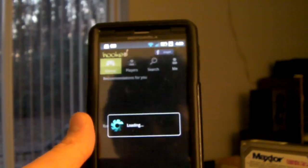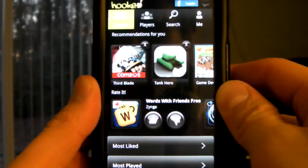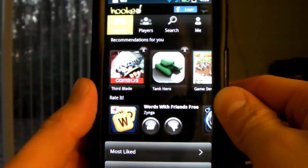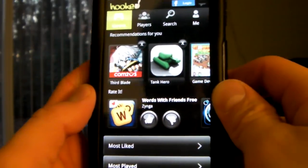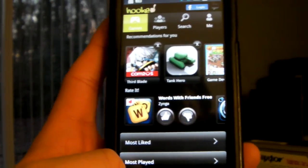Welcome to Android Video Review. My name is Jay Boucher and today I'm going to be showing you Hooked. Hooked is an app for gamers that analyzes the apps — or the games — you have on your phone and then recommends other games for you to download.